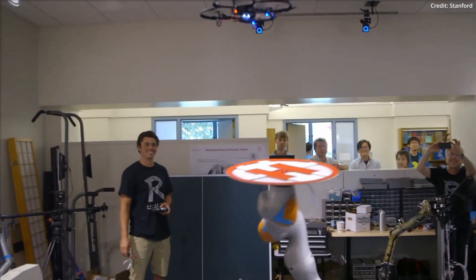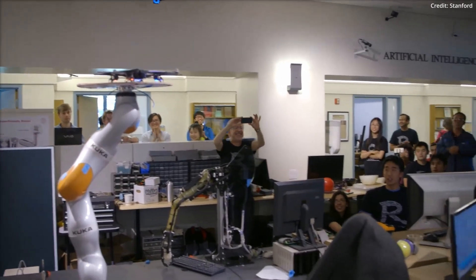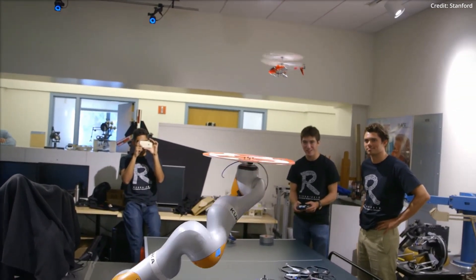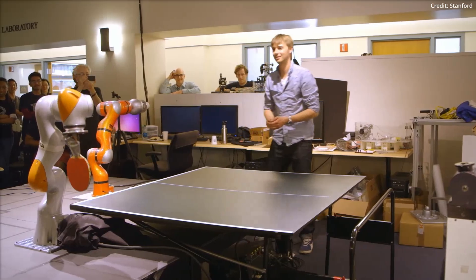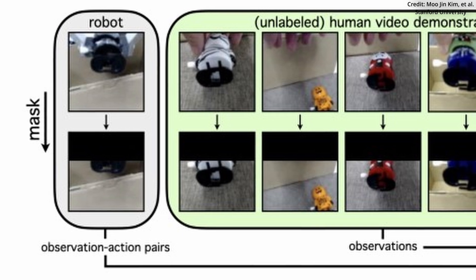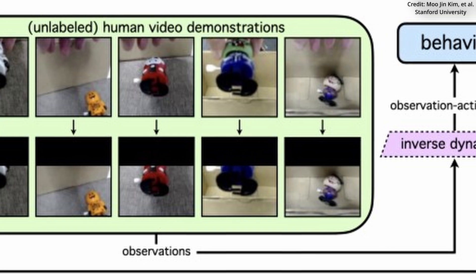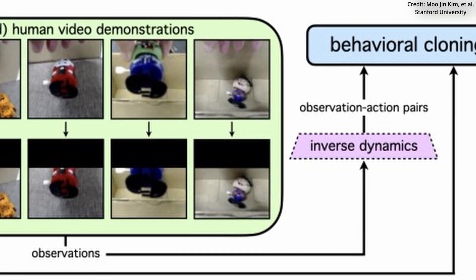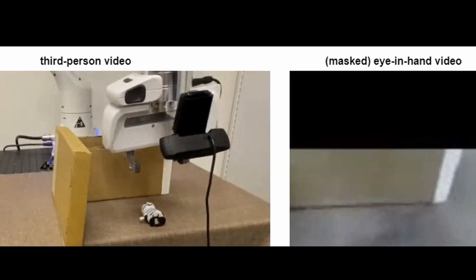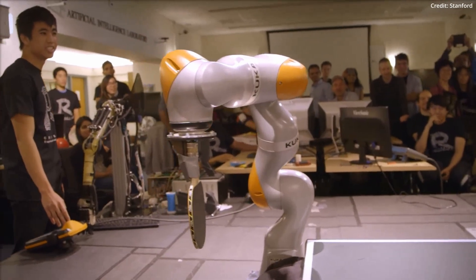Of course, integrating human demonstrations into robotic realms isn't quite the cakewalk it seems. The issue arises due to the distinct dissimilarity in appearances between humans and robots, leading to a significant distribution shift. Enter the new research called Giving Robots a Hand, which is bridging this human-robot divide. Earlier methods, primarily employing third-person camera viewpoints, navigated this challenge using domain adaptation strategies — including image translations, domain-invariant visual representations, and even keypoint information usage about human and robot states.